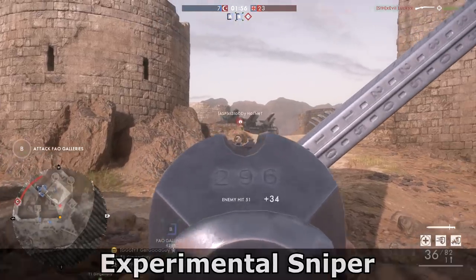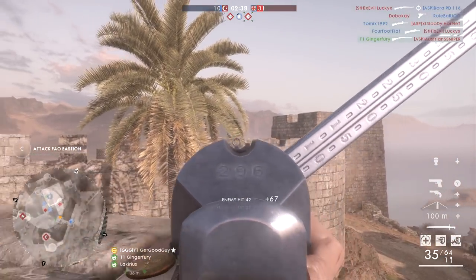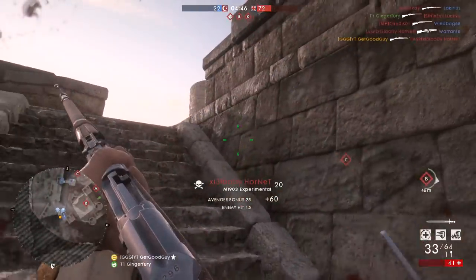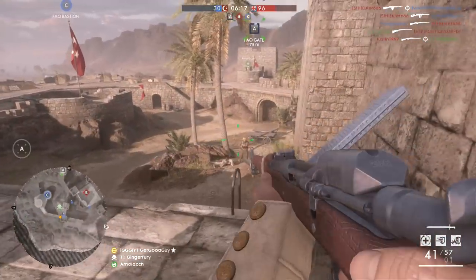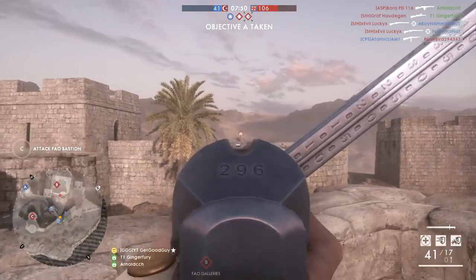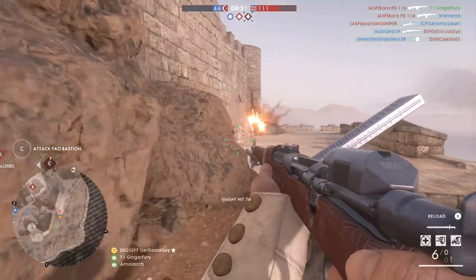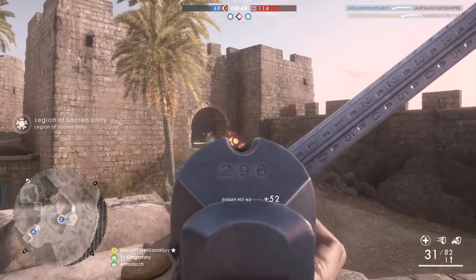Third up is the experimental sniper. I chose not to highlight this player in my original video as it revolves around using the M1903 experimental, and I didn't consider that to be a sniper rifle as such. But enough people referenced it that I couldn't ignore it. This player chooses to pass on using any of the myriad of extremely lethal weapons on offer and instead selects a modified rifle that fires pistol ammo. They harness something often referenced as one of the worst weapons in Battlefield 1, and fair play to them for that. They're like the opposite of a Hellriegel-only player, I guess.